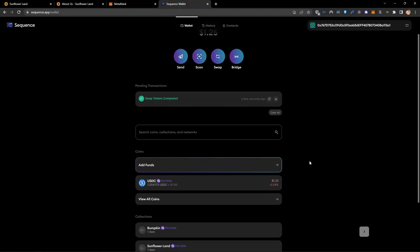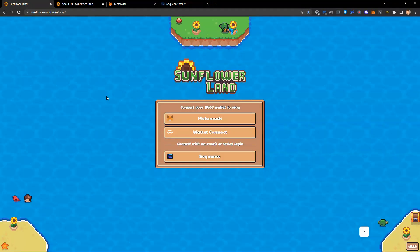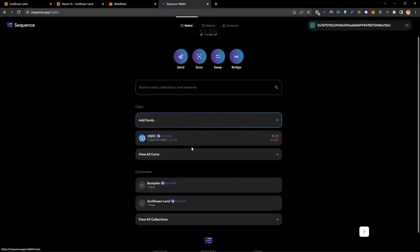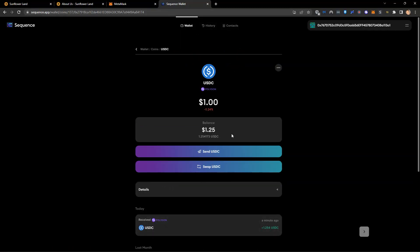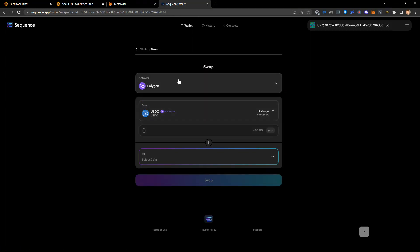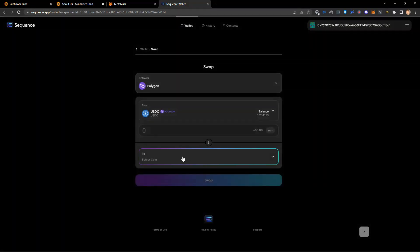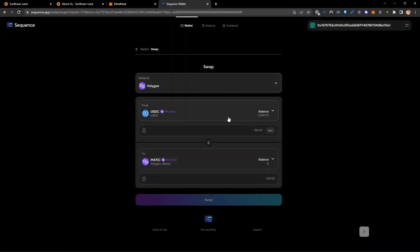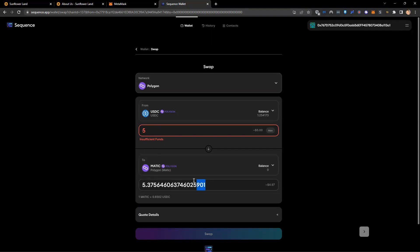What I need to do next is mint a farm. To mint is to create, and it's the first thing you will need to do. You'll come to the website and mint your farm. You'll select Sequence to connect, it will connect to your wallet, make sure you have enough funds, and then mint your farm — which costs $5, but you'll need this in Matic. So you will swap your USDC to Matic. You'll need to do $5 worth, but I'd recommend about $6 to $10 to get yourself started.